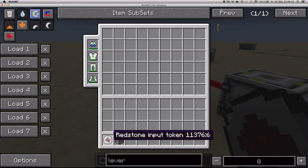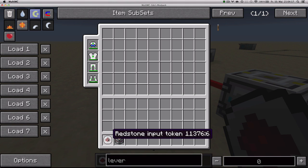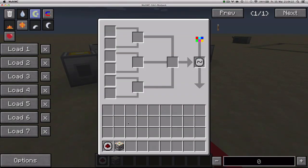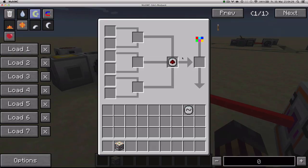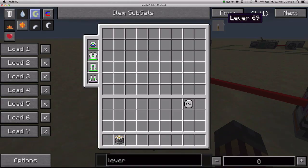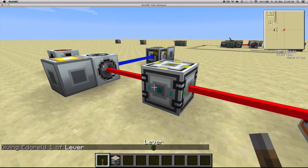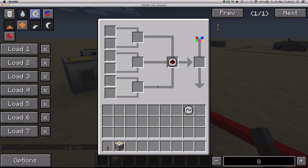There's a special token called the Redstone Input Token, which basically allows you to control the programmable filter with redstone. If there is no redstone signal applied to it, it won't detect anything. However, if you get a lever and apply it, then it's going to try to detect everything. And that's what the Redstone Input Token does.